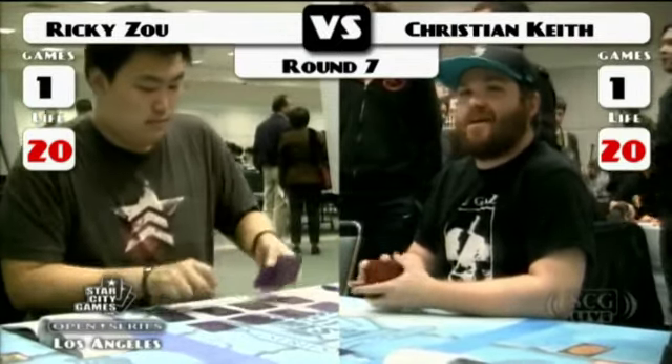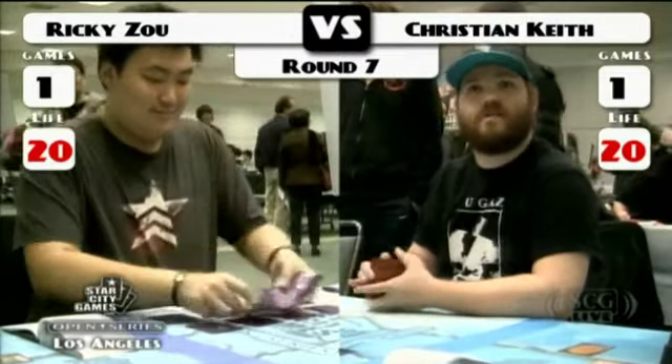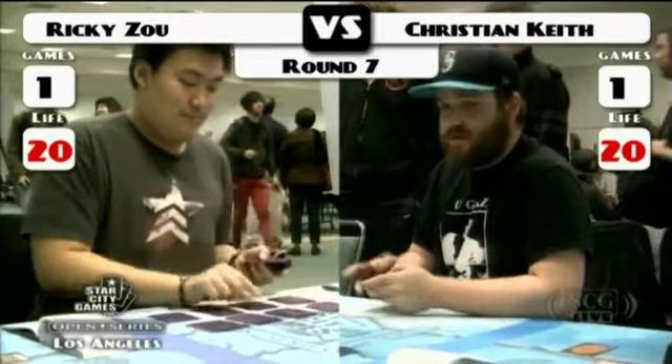His list is a little different than the Nick Spagnola list that we've seen played by a few different people here today, though it's pretty close. He has one Bane Slayer Angel and 26 lands — he does not have access to a 27th land out of his sideboard for the control mirrors. And he is running four Tectonic Edge main; some people are only running three, but he's got a full set.